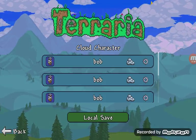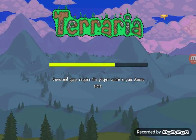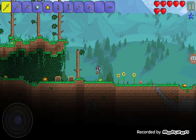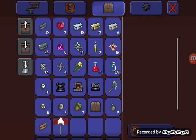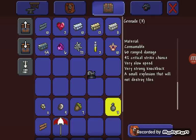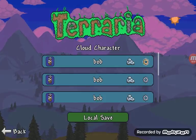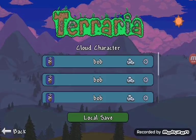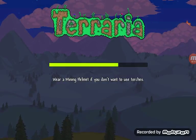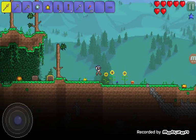Now delete the top character. Do the same thing with all the other characters — dump all your stuff in the chest, you can quick stack it. Take all this stuff back, exit the world, and delete the character. This always works, guys.